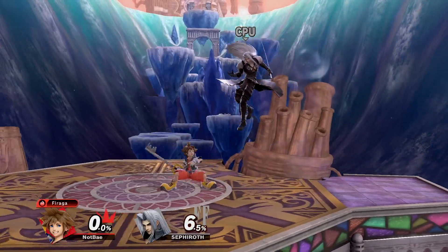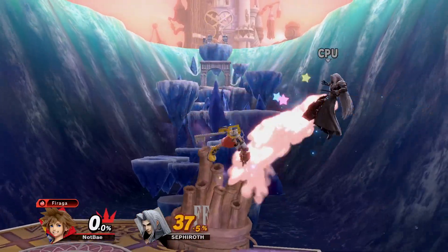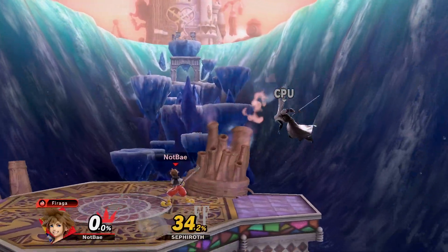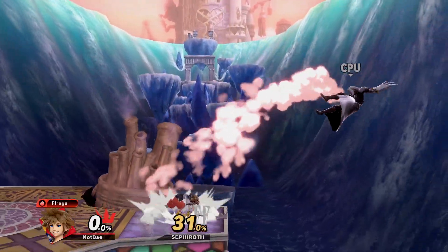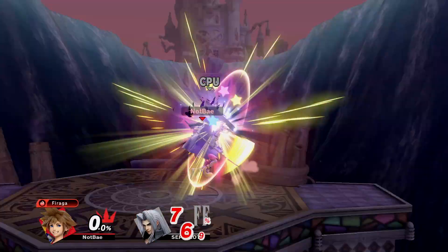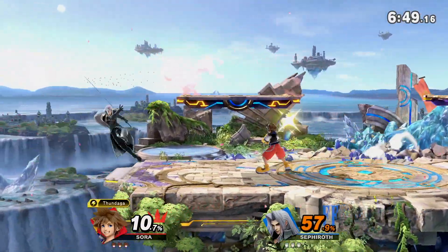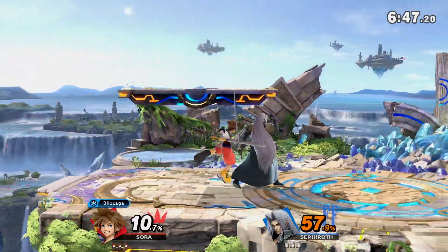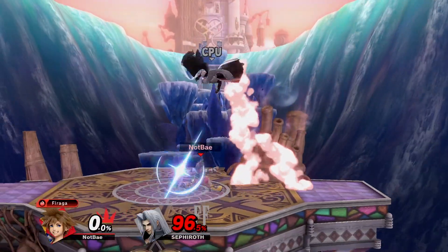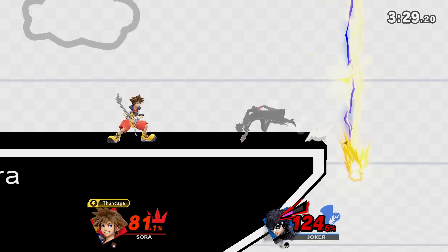Down tilt is a simple poke and combo starter. While relatively slow, it is arguably Sora's best grounded option. At low percents, go for an up tilt into an aerial, or you can try the aerial loops with neutral and forward air. At mid percents, you can start linking into up air. If you want to optimize this combo — down tilt, instant double jump up air into an up B for a kill. Admittedly the window for this is very small, but the reward can be tremendous. If you miss the combo window, you can always settle for an up smash kill confirm at high percents, or an up air at even higher.